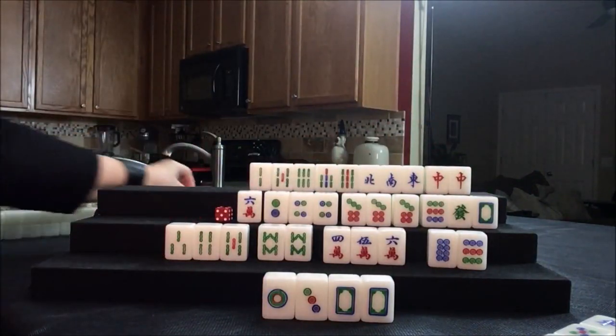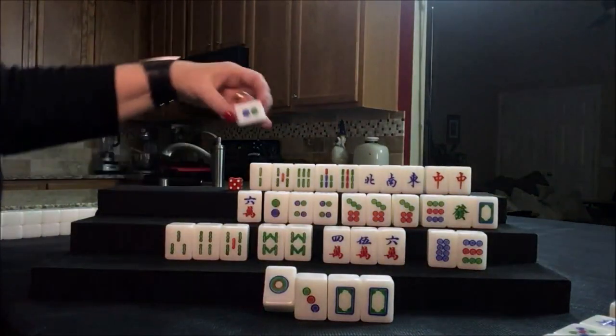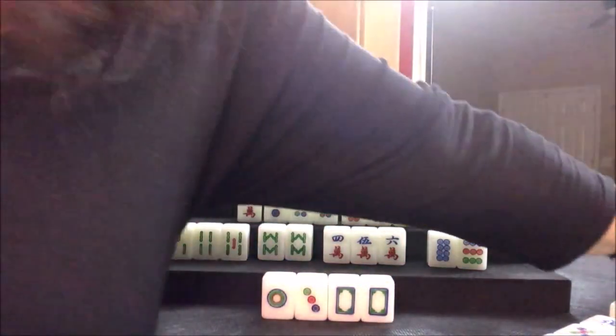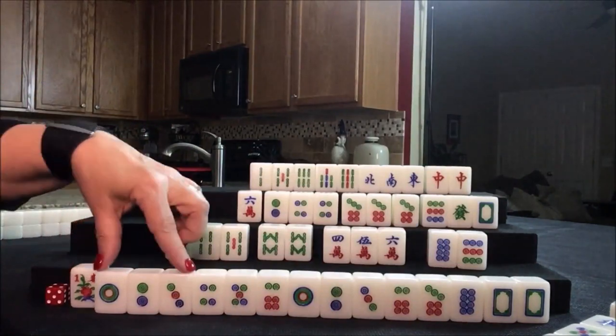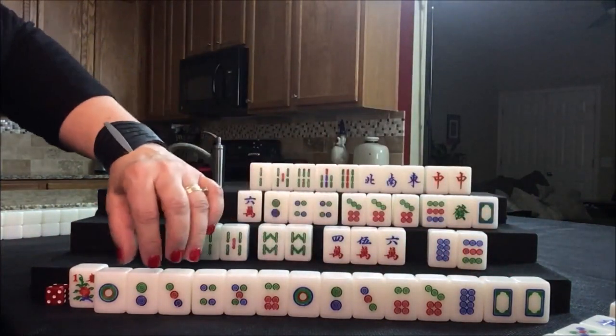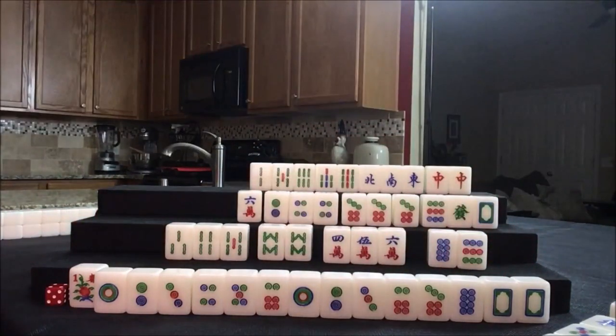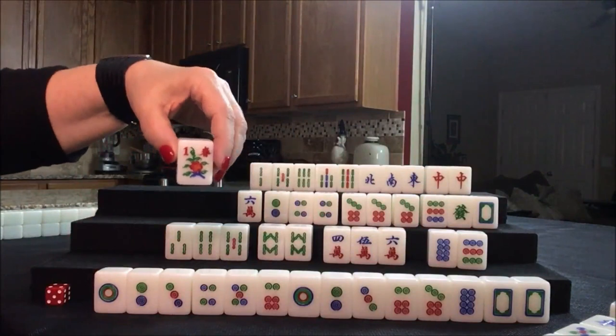Draw for west: two crack — we can discard that. Draw for north: three flower. Two dot — discard. That's a risky tile, and it happens to be mahjong for this player! They have their own flower here. Chow, chow, chow, chow, pair. One, two, three, four sets and a pair — that would be a half flush and all chow. So that's four fawn, plus their flower is five fawn.